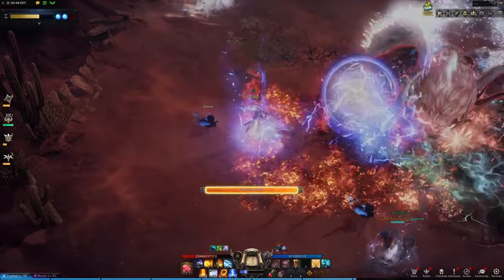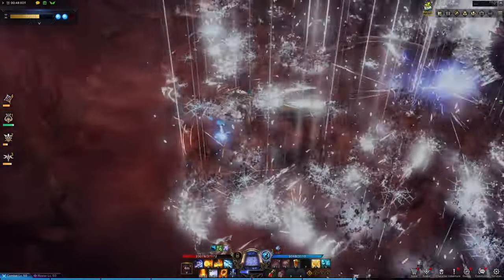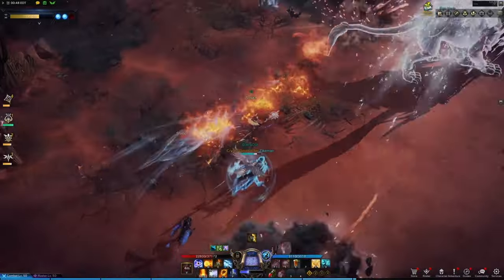The next mechanic you see is the double AoE. He's gonna mark the ground, explode it, and mark it again. So if you get caught in the first combo, you're probably gonna get caught in the second, unless you roll out.